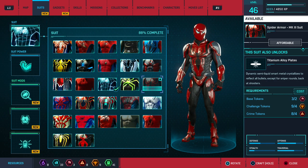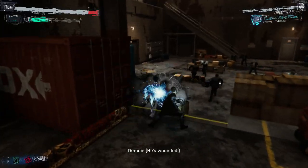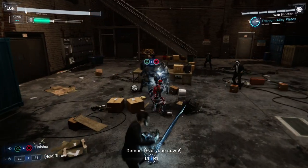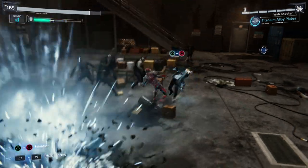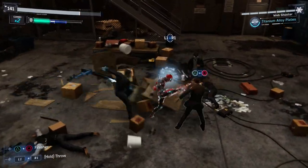The Spider Armor Mark III uses titanium alloy plates, which reflects all bullets except sniper rounds back at the enemy — so don't try to block this with a sniper because it's not going to work. You need to be level 26, and you need two base tokens, four challenge tokens, and four crime tokens.